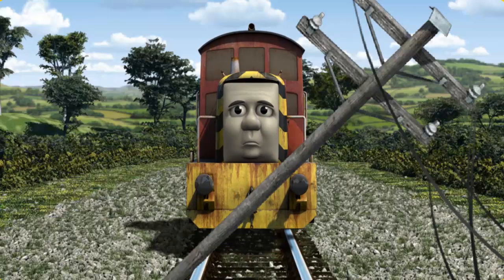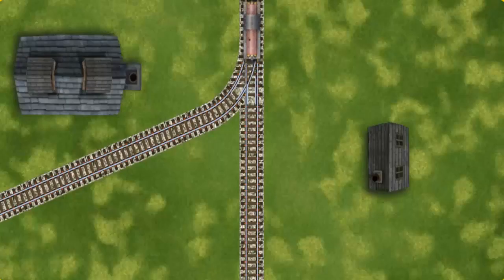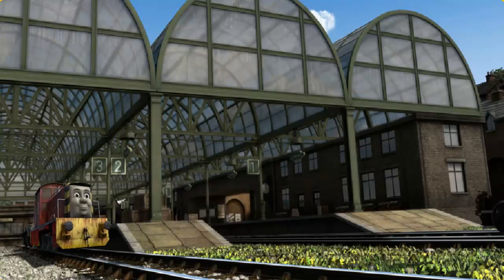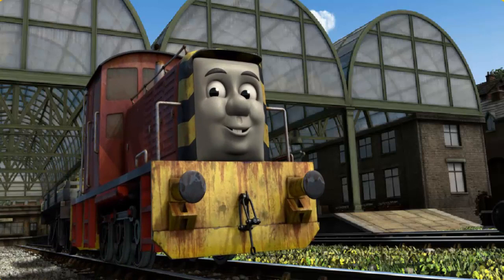Salty was on the wrong track. He would have to go another way. Find the track that goes nearest to the smallest building. Let's go! Salty arrived proudly at Knappwood Station. With your help, he was a really useful engine.